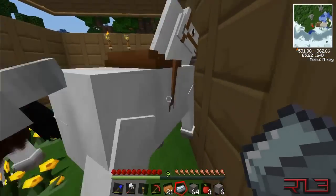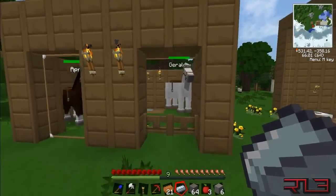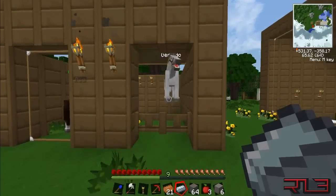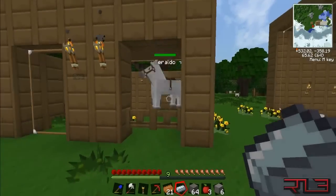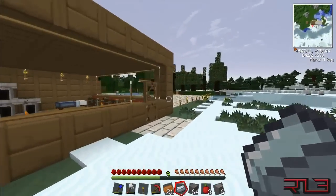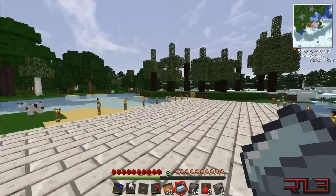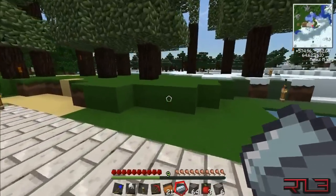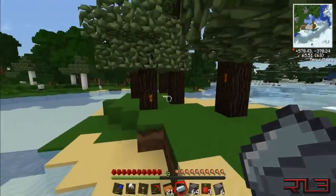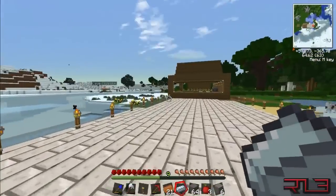I gave him one of my apples — get back in there, come on Geraldo, he's a happy guy! Anyways, what else I did was I made this little walkway because it looked really crappy. These are my rubber tree farm trees and they're growing pretty nicely — there's still a ton of stuff I can get.